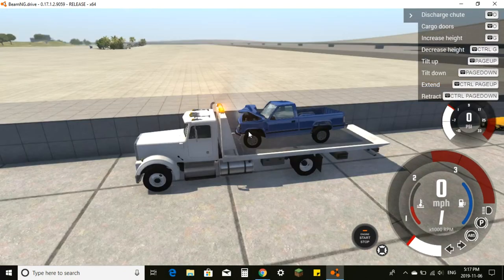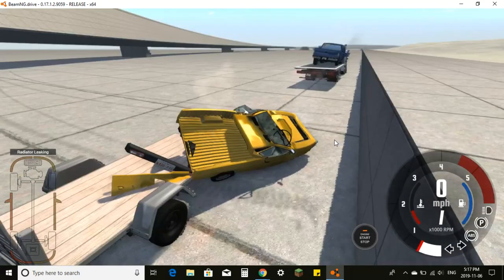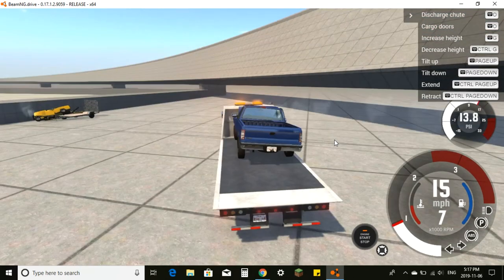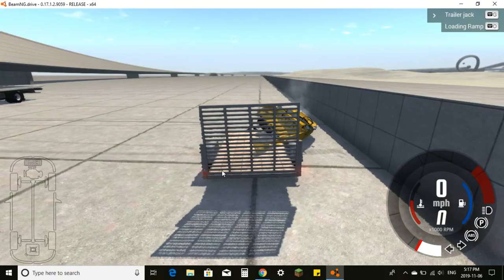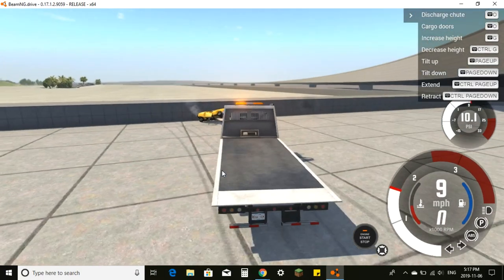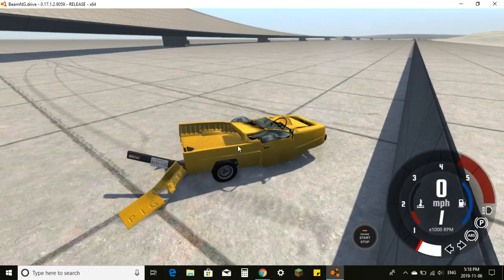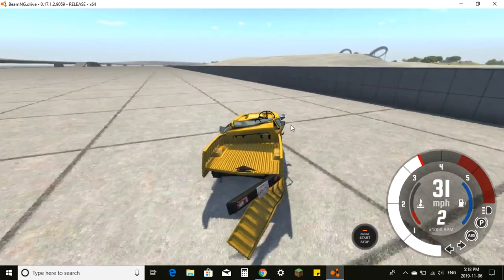This flatbed doesn't have a trailer hitch. Switch to the truck and we can drive away with the wrecked vehicle loaded — saving the day like this. To clean up, go into the wrench menu and delete the wrecked car. Back to the flatbed truck — wait, it still drives perfectly! That is awesome. We're just going to go destroy it and then I'll show you how to use a bus.